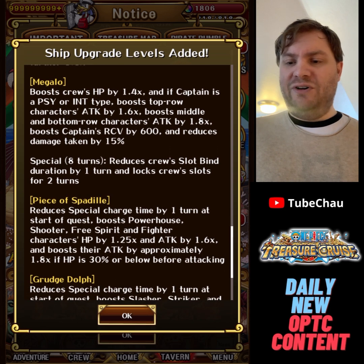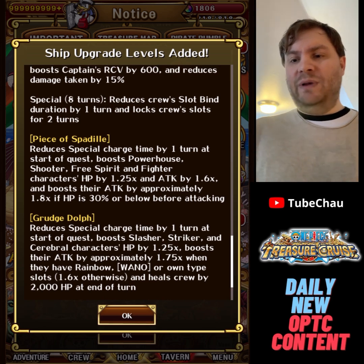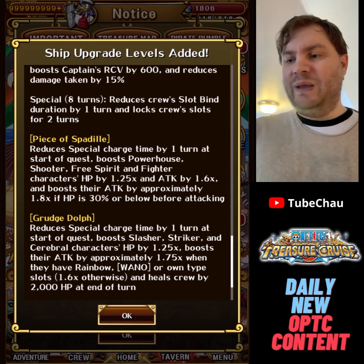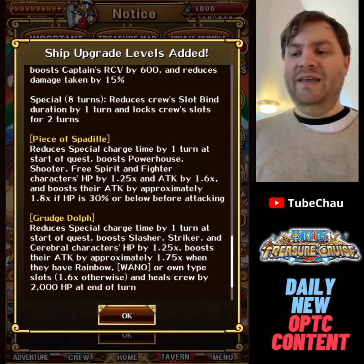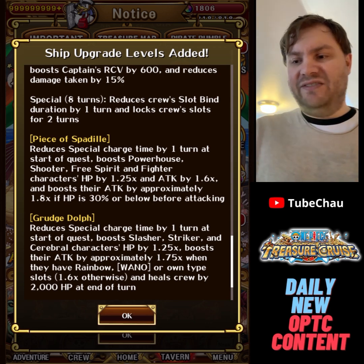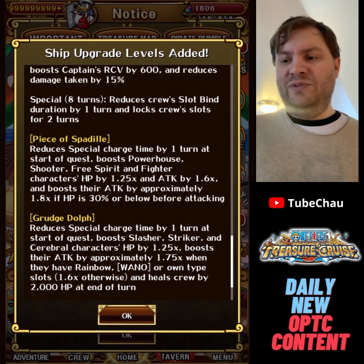Finally we have Grudge Dolph, the Hawkins ship. It reduces CD by 1 turn at start of quest, boosts Slasher, Striker, and Cerebral HP by 1.25 times, and gives them a 1.75 times attack boost when they have a rainbow or own-type slot — otherwise 1.6 times attack. You also get a 2000 HP heal at end of the turn. They added Cerebral to it and buffed the attack to 1.75 times, and you can get that with matching orbs now. All in all probably one of the better buffs, and this ship will probably see quite a bit of use since those classes are very good.